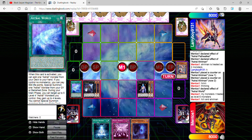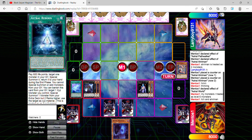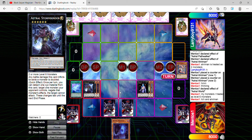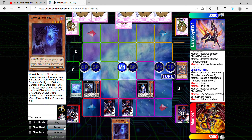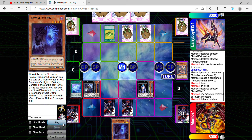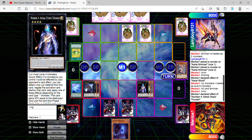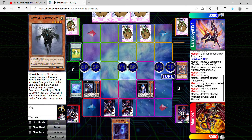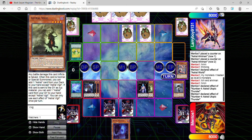I use the field spell's effect to change the levels from four to six and go into Astral Storm Binder, then end my turn after setting two cards. My opponent sets two and activates Zap Candy. I chain using Utopic Thunder's effect, and because the card negated was a spell, I get to draw a card.